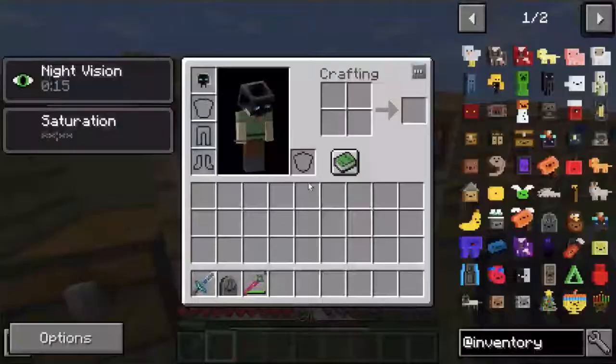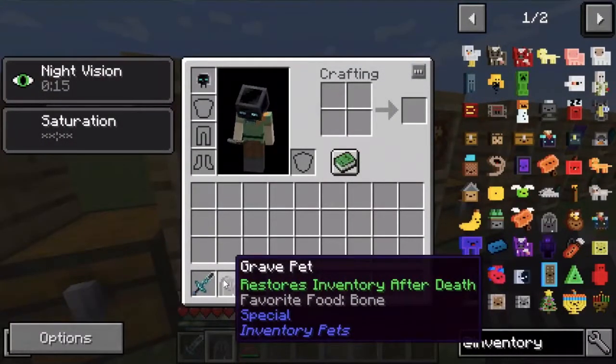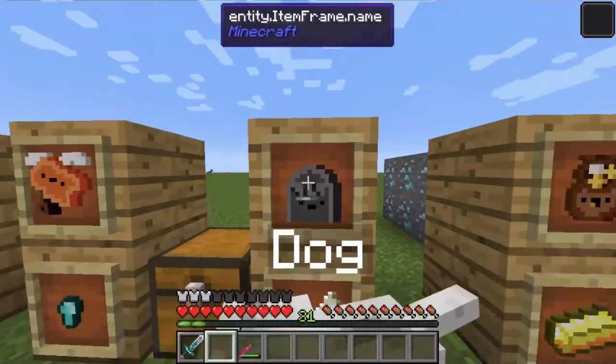Now, we have the grave pet. Using bones, it allows you to restore your inventory after death. I'm not going to be demonstrating that.